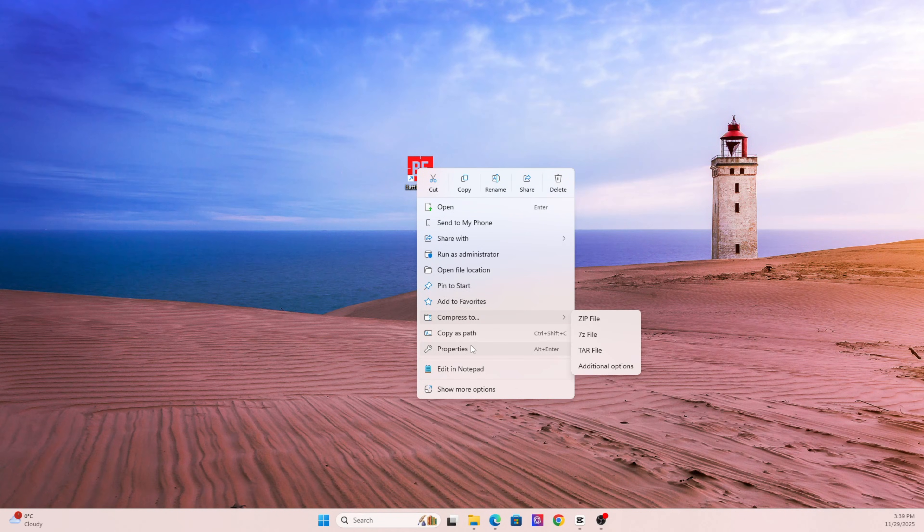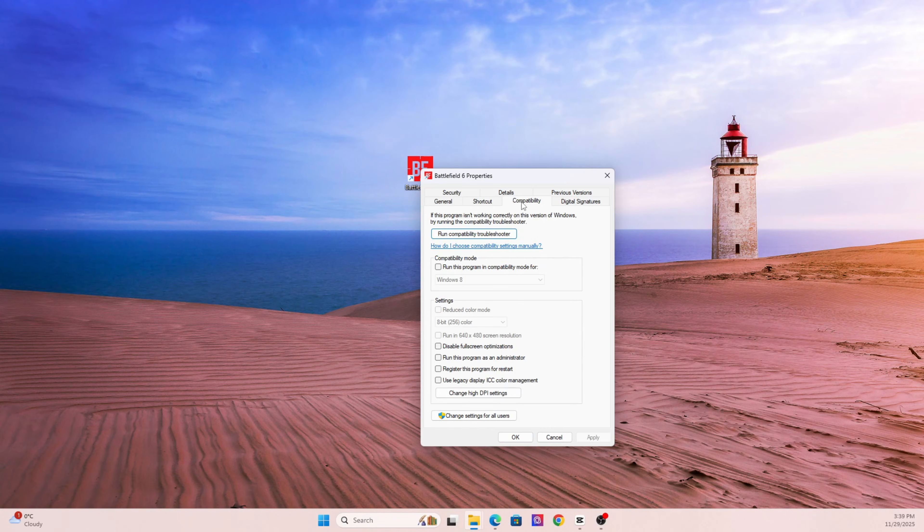Section five: run the game as admin and disable full screen optimizations. Some games need administrator access to write logs, shader data, and setting files — without it, they can hang or crash. Right-click on the game's EXE file, go to Properties, then Compatibility, and check 'Run this program as administrator.' Check 'Disable full screen optimizations,' then click High DPI settings and turn off DPI override. It's a small tweak, but it's solved quite a few black screen and alt-tab issues.